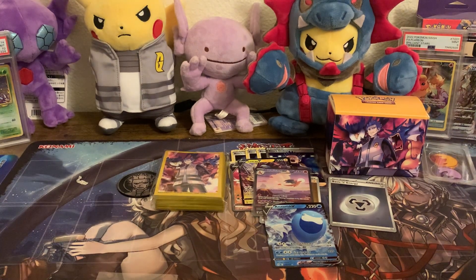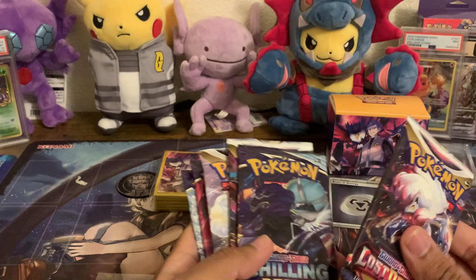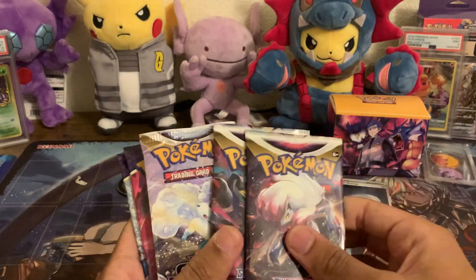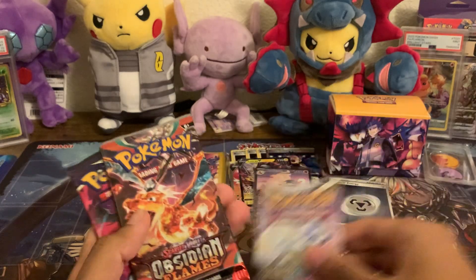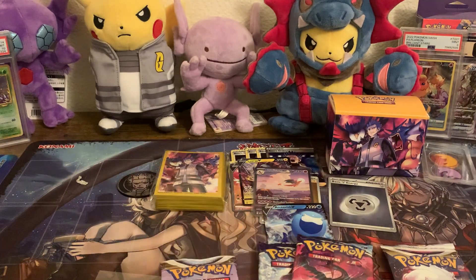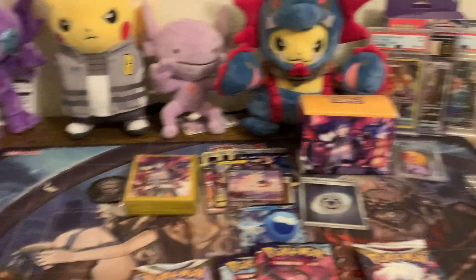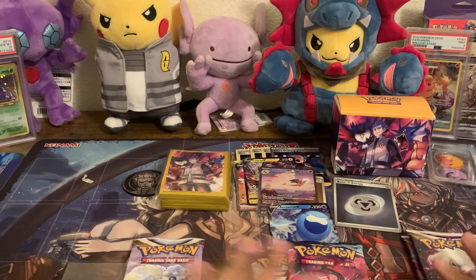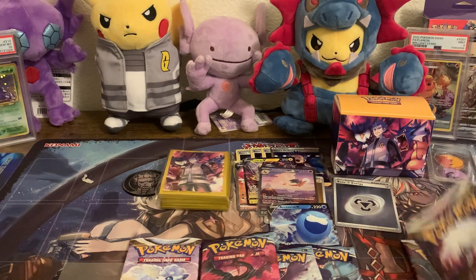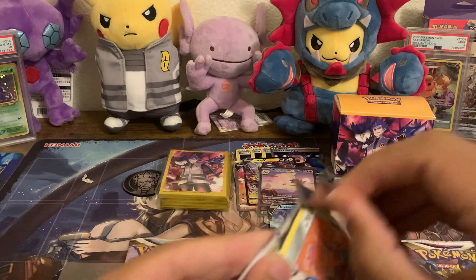Let's grab some of the packs on the side here — just gonna grab a random assortment of them. They don't seem to be organized in there. We got Chilling Reign, two Lost Origin, Silver Tempest, Obsidian Flame. We're not opening Obsidian Flame — it's not even worth it. The alternate arts are actually worth it in these other sets, so we've got a good selection. Let's get into one we haven't even tried yet — we've got ourselves a Lost Origin, Sword and Shield.